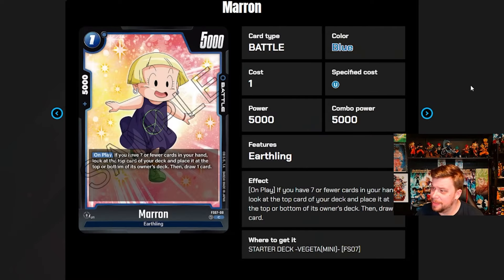Next we have Maron — a one-cost 5k battle card with 5k combo. On play, if you have seven or fewer cards in your hand, look at the top card of your deck and place it at the top or bottom, then draw one. So if the top card is good you keep it, if not you bottom-deck it and still draw. In a weird way, that's almost better than cantrip Trunks, though it still has the seven-cards-in-hand requirement. There's a very clear trend in this deck of leaning heavily into that restriction.